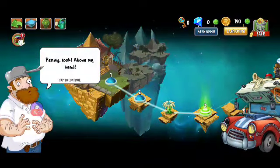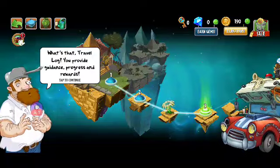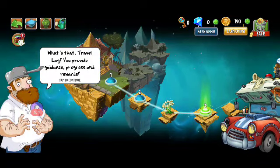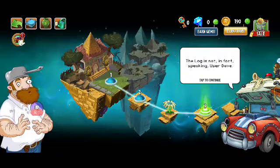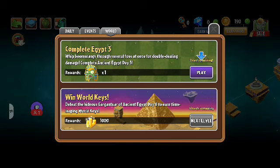Level three is unlocked. Crazy Dave has something to say - penny, look above my head, it's a saucepan... it's a travel lock. We have daily events and world options. The Bloomerang 'drew several foes at once for double dealing damage.' Completing Ancient Egypt day three rewards us with a pharaoh zombie head. Let's do Ancient Egypt day three.